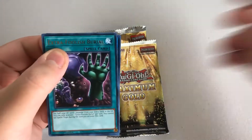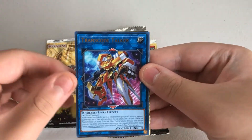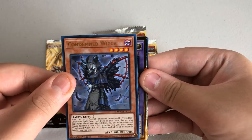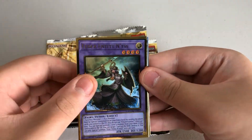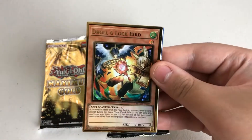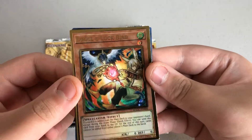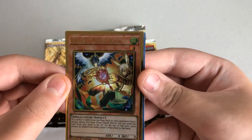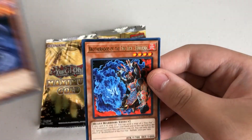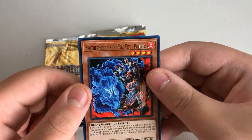Ooh, Extra Foolish Burial, Transco Talker — don't remember pulling any of those before. Condemned Witch, Elder Anti-Binnis, and oh, Drool and Lockbird! Very cool. Premium Gold — this is alternate artwork of the original. We have Barrier Statue of the Abyss and Brotherhood of the Firefist Buffalo. Cool.